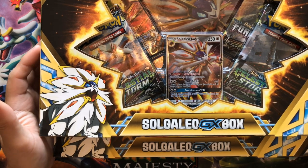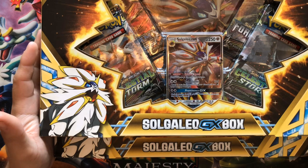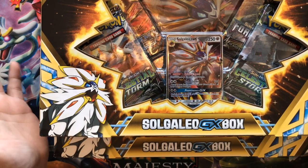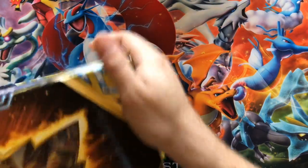PokeFriends or family, this is Jamie Awesome here with the Awesome Couple, here to bring you a box that's been out for a little over a week now. I just got them in and it took me a little while, but it's the Solgaleo and Lunala boxes. I'm gonna open two Solgaleos this episode and then we're gonna open two Lunala boxes the next one. So let's go ahead — I'm gonna unbox them both very quickly.